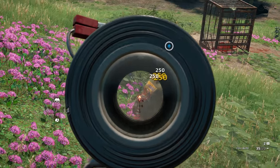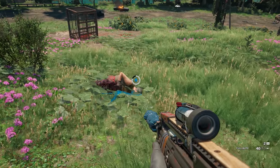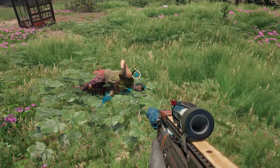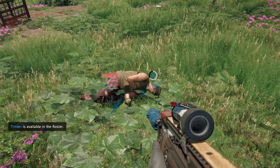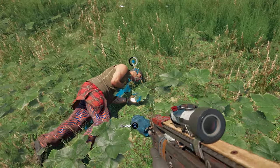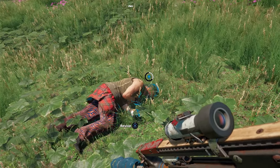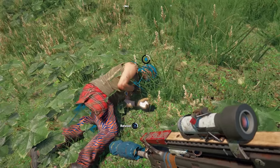The next easter egg that a lot of you seem to like from New Dawn was one that can be heard when Herc is downed — an obvious reference to the famous scene from Avengers: Infinity War.